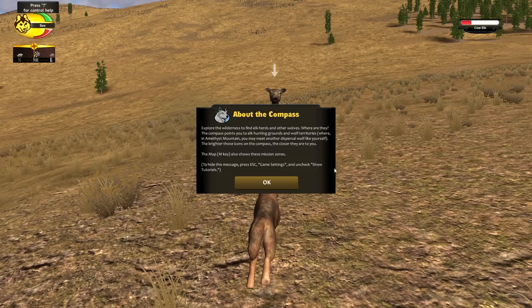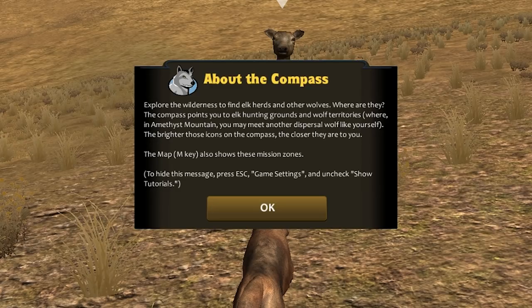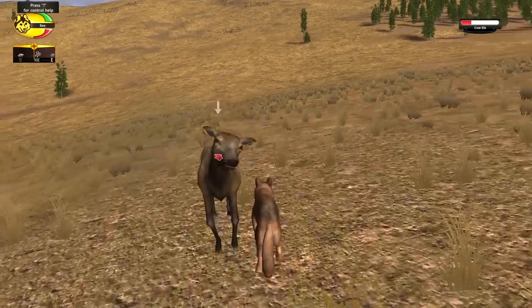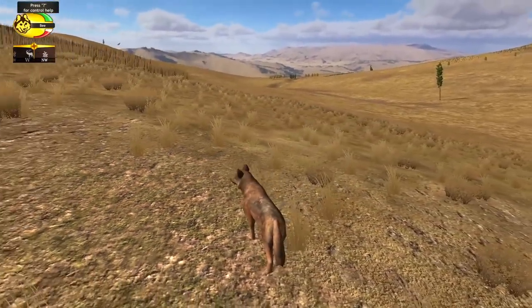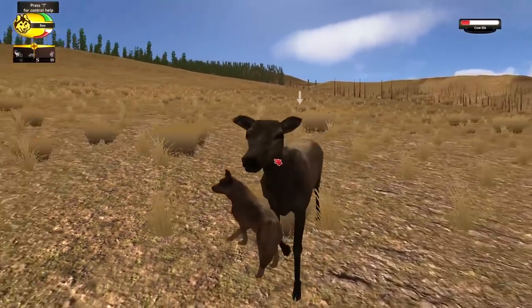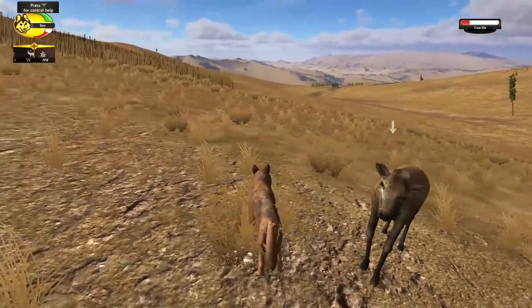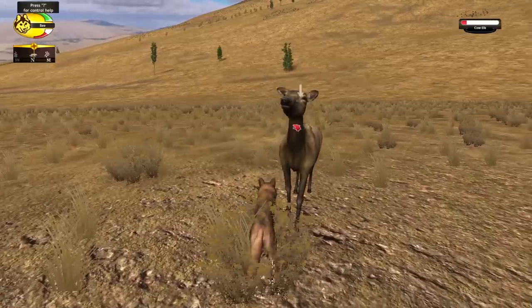Now about the compass — the compass points you to elk hunting grounds and the wolf territories, where in Amethyst Mountain you may meet another dispersal wolf like yourself. The brighter those icons on the compass, the closer they are to you. There are actually some wolves there. I'm not really sure what this windy icon is, but we need to take care of this elk before we do anything else. Did she just hit us? Poor Bumble, you're getting hit! So if we get too close, she's going to use those big hooves of hers to hit us — she's just trying to defend her own life.